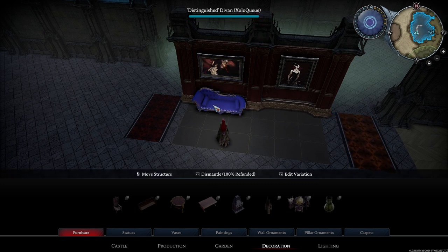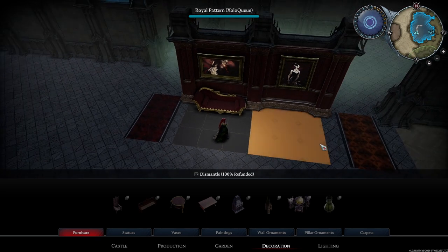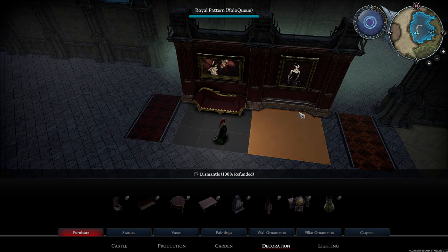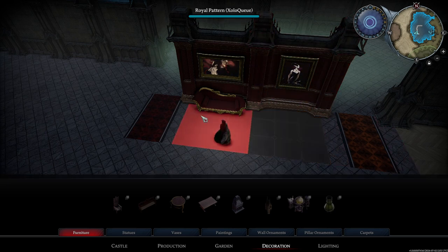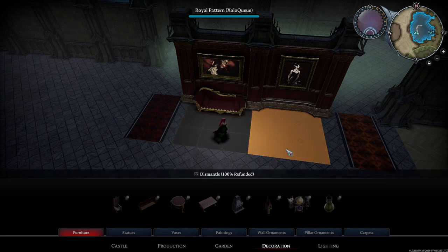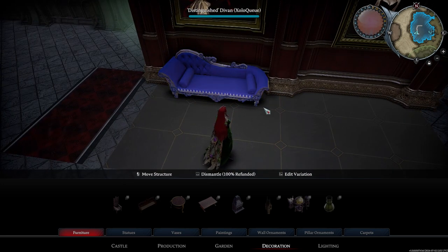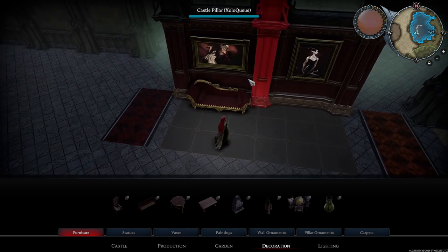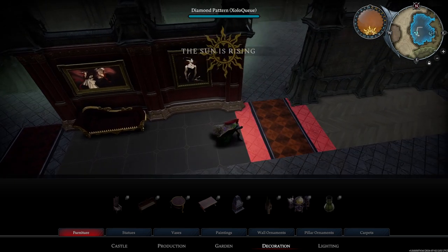If you notice with this distinguished divan, I can switch it over to gold and now it actually fits a little bit better with the furniture. That's why a lot of times I don't decide my frame colors or potting plant colors until I'm done with the furniture itself. If you put down the furniture first, you'll know what accent colors you need. This distinguished divan has some gold trim, so we want to choose a gold frame to match the couch.